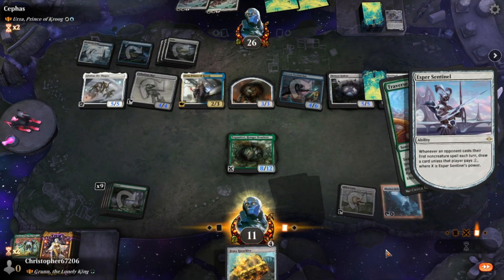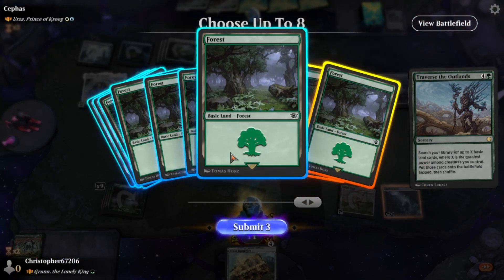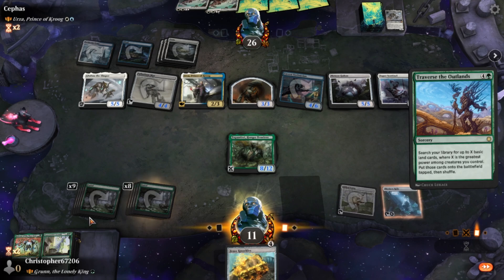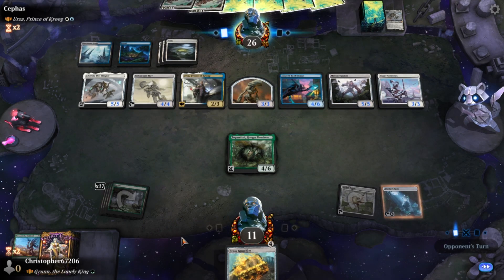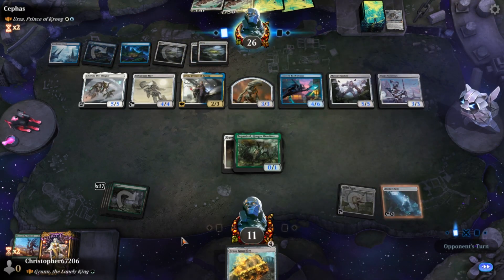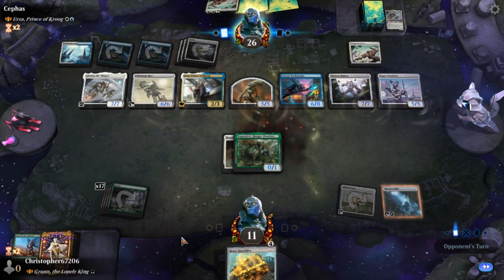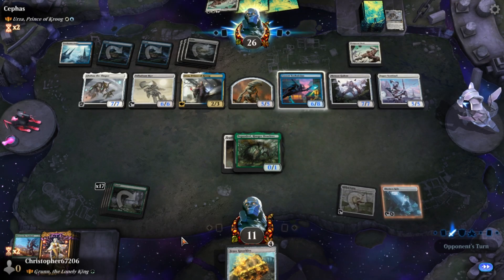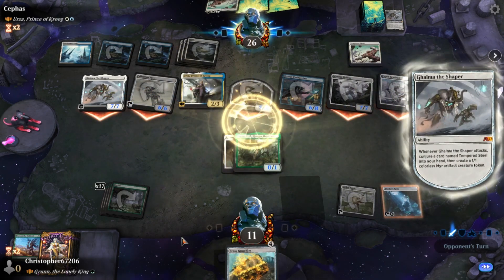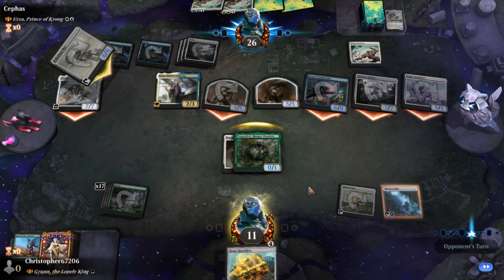Eight basic lands, please. We have the most lands — that much is true. Opponent might be killing us next turn, but look at that — seventeen of them! What can you do against that? Well, it does do some things. GG. As a ramp player I don't understand the outcome — how could I have lost with seventeen lands on the battlefield? It just doesn't make any sense. It must be a bug, honestly.